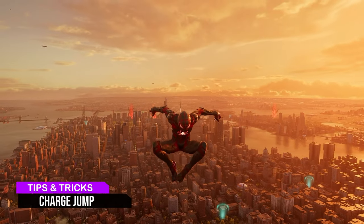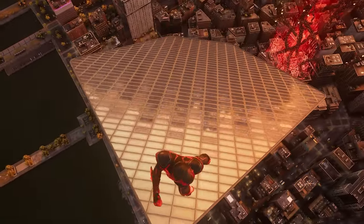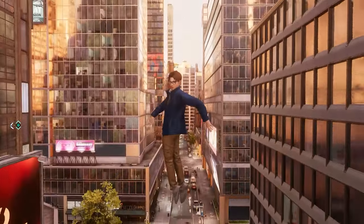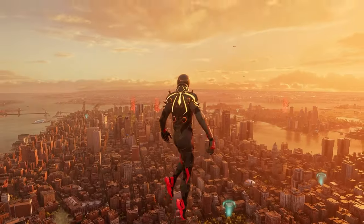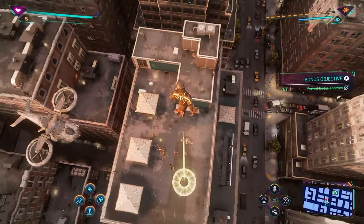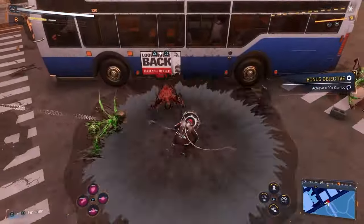You can instantly do a charge jump if you set it to one of your button shortcuts. Instead of holding it to do a jump, when it's on a shortcut you'll instantly jump, saving you time. Keep the analog stick still when you press the shortcut to jump as high as possible. This is really useful because you can do a ground strike after doing this, and you'll do the biggest shockwave possible, which knocks enemies away because of how high you get. That button shortcut allows you to get height instantly without getting hit.